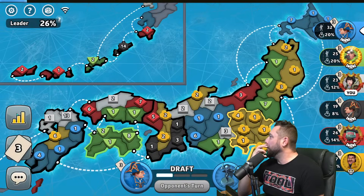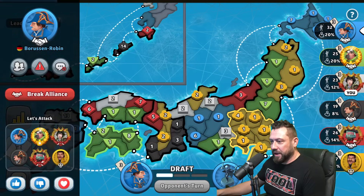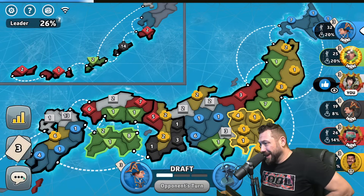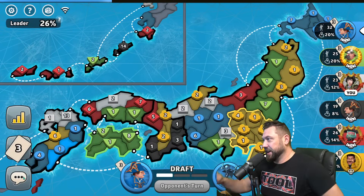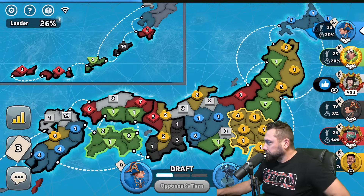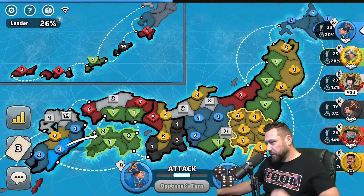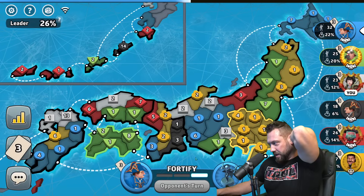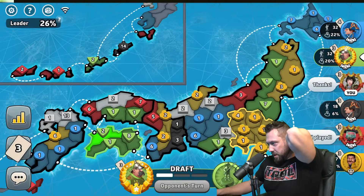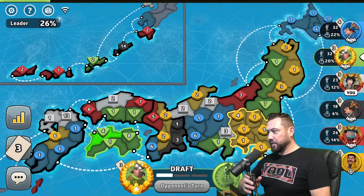Blue coming out of Hokkaido — if I'm blue I'm sticking all troops into Hokkaido. I also have to tell him at the bottom I have to attack him: use your four or get it out. He does see it, he's going to get that four out — well played! He fortifies the four over so I don't have to hit a four stack. I definitely roll the two down now for Mamba.